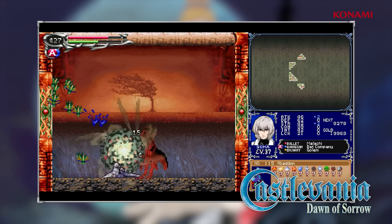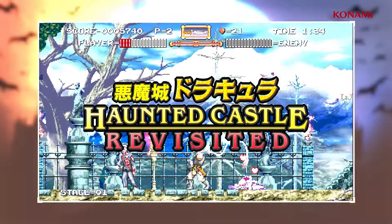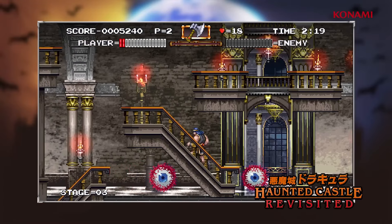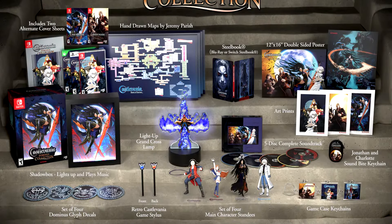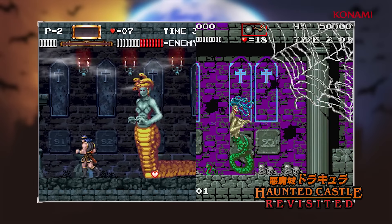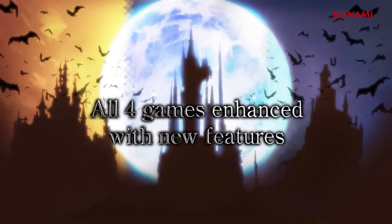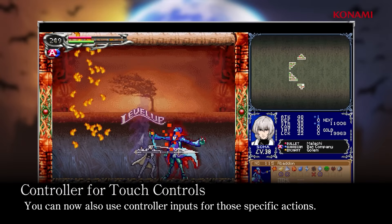Limited Run will also release a Classic Edition which includes a physical copy with the Dawn of Sorrow cover, a classic silver box with metallic ink, a 12x16 double-sided poster, and a one-disc CD soundtrack. If you want to go all in, there's an Ultimate Edition featuring a shadow box that lights up and plays music, a light-up Grand Cross lamp, hand-drawn maps by Jeremy Parrish, a 5-disc complete soundtrack, character keychains, standees, glyph decals, a retro stylus, a steelbook, and art prints — all for $200. The standard physical edition is $34.99, available on Switch, PlayStation 5, and Xbox.